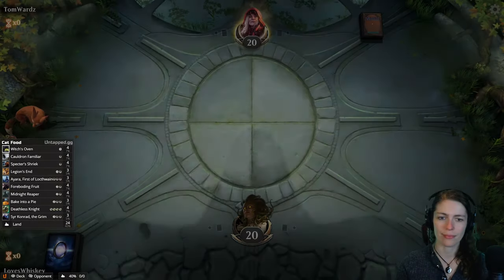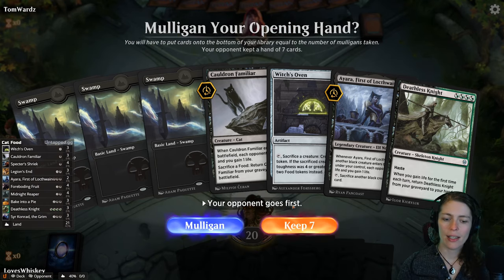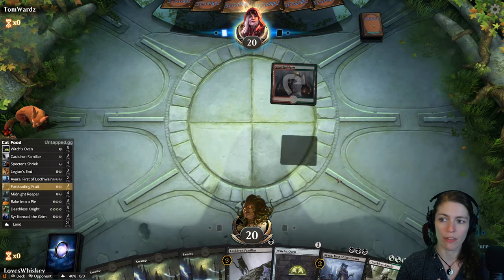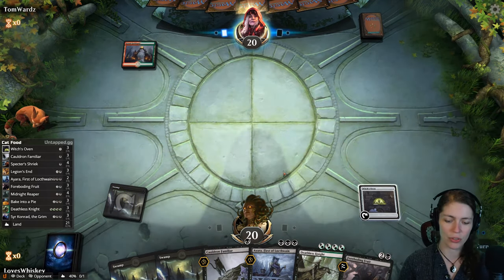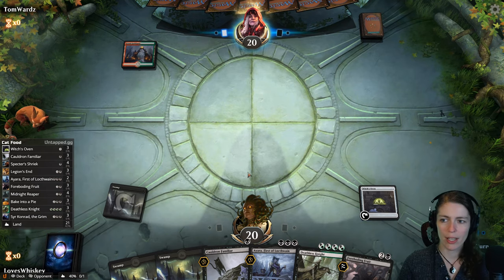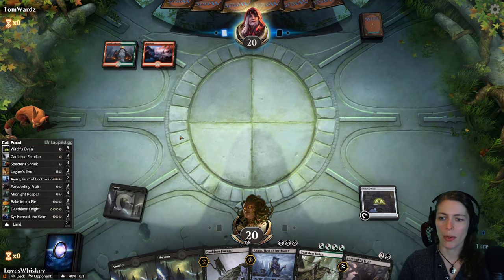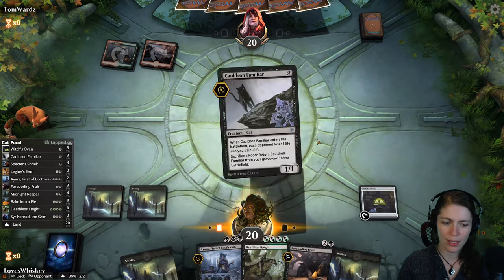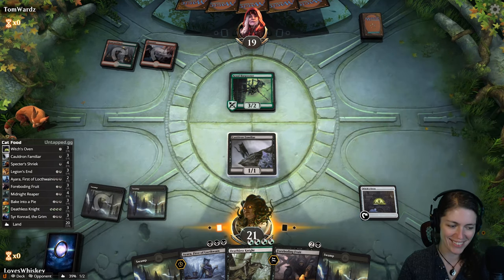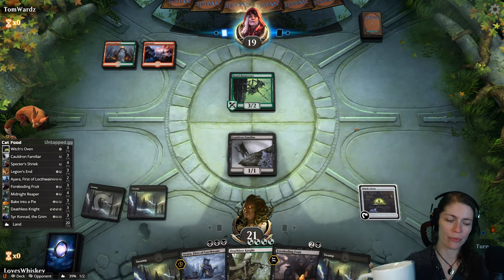Game two! I like people who play Jaya — take a risk and play the old lady. This is everything we could possibly want, so we're going to keep it. We'll play Witch's Oven first because we want to be able to sacrifice the Cauldron Familiar if they do any direct damage. So we have Gruul here. Let's bring out our Cauldron Familiar. It feels so good when you get the combo — this is very lucky. We've gotten our combo both times now. Hopefully they don't have any artifact hate.